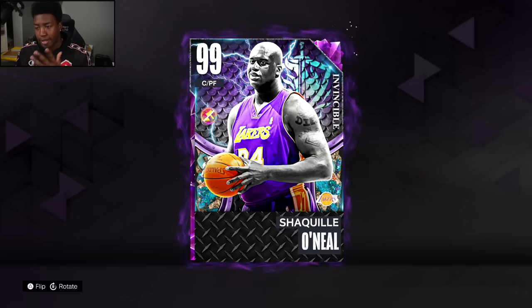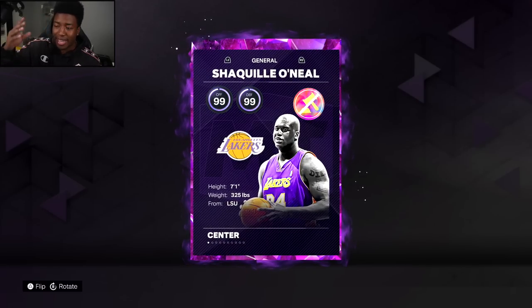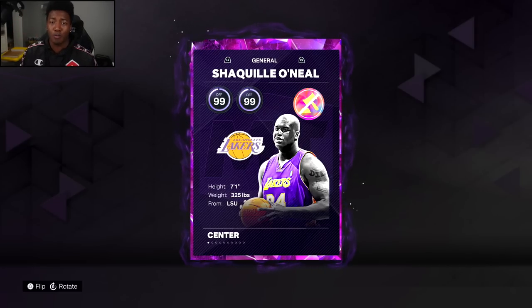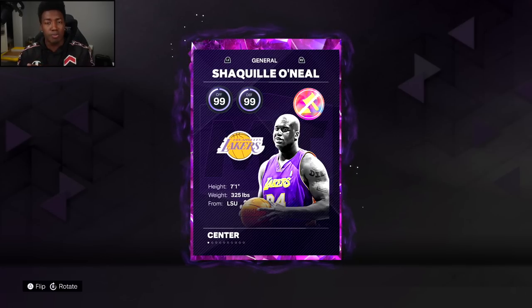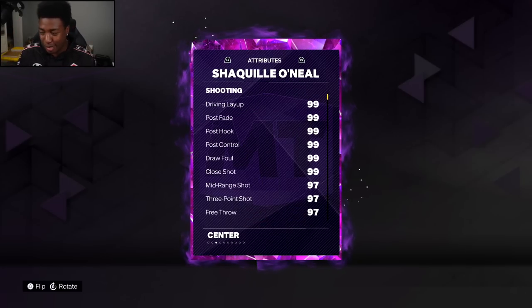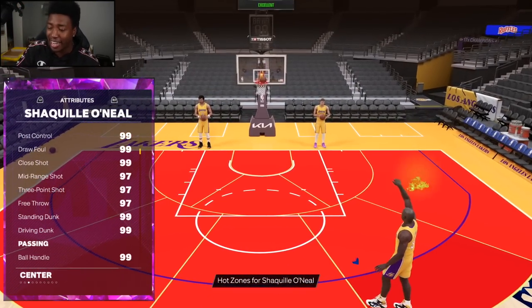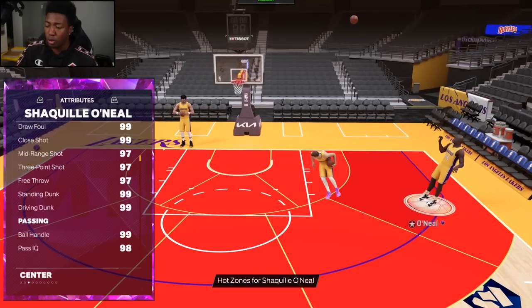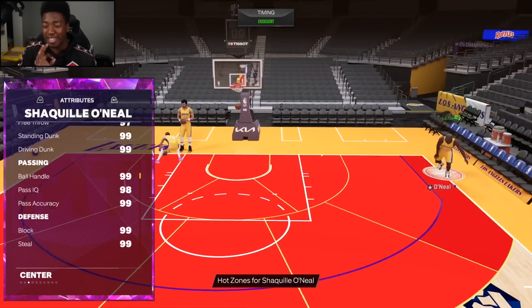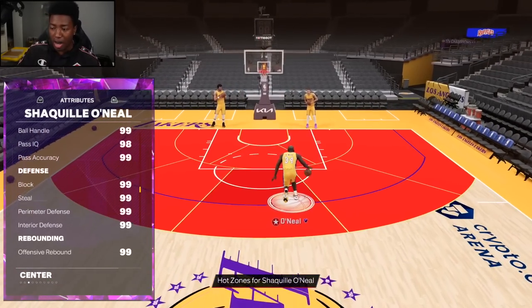He plays center and power forward, and because he's an Invincible he's gonna have insane stats — 99 offense, 99 defense, standing at 7-foot-1. Because he can play power forward, that's exactly where we're gonna play him. He'll be a little too small for the Yao Mings, but at the 4 he could be crazy. All his stats are beyond juiced — 99 everything. Anything that's not a 99 goes up to 99 with coaching. No surprise on the driving dunk, and his jump shot form has changed.